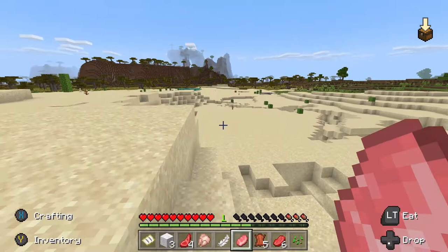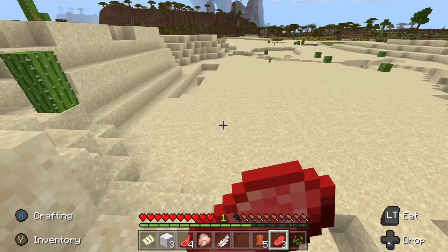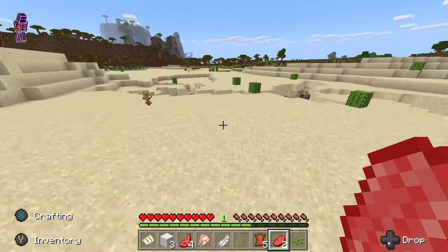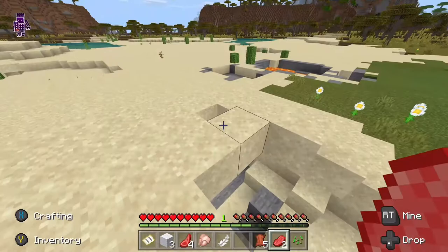I don't want to cook these because it poisons you. I think it's over there - I don't want to be in the sand area. Oh that was close! Oh look, I think this over here is the green area.